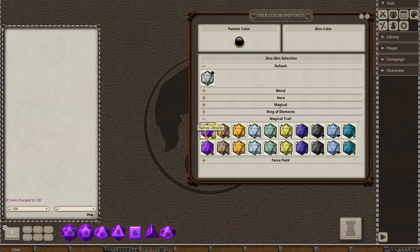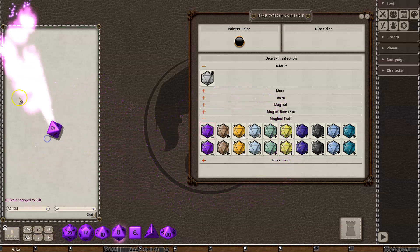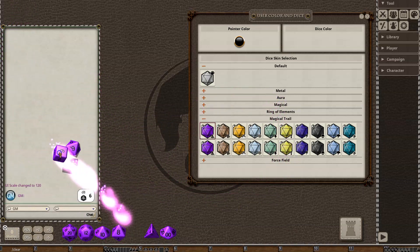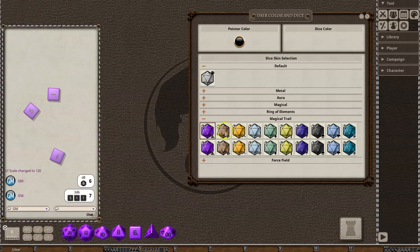You've got a series of dice with two rows of the same types. Here you have arcane and it has flames. As you move the dice around, it has a trail that follows it. And if you have multiples, then they will have multiple dice rolling across the screen. This is the arcane flames.